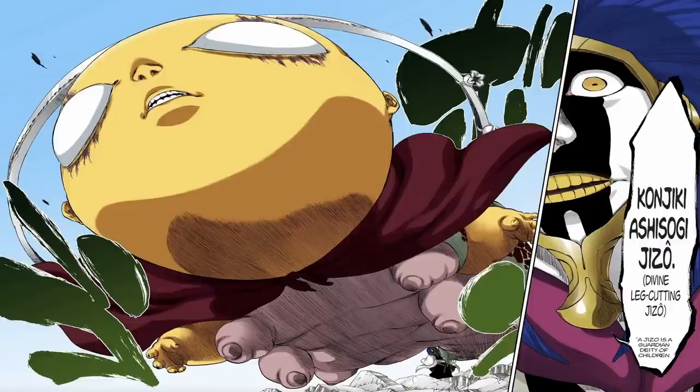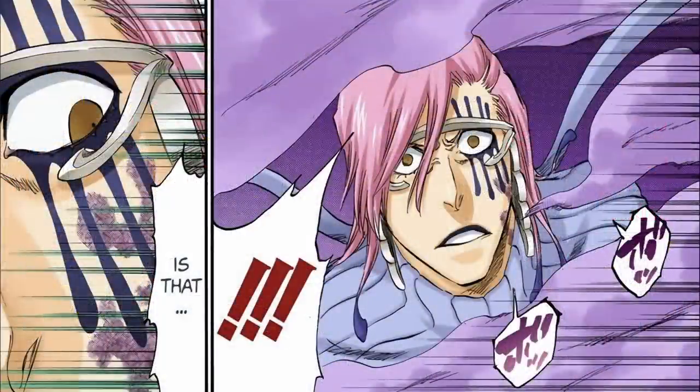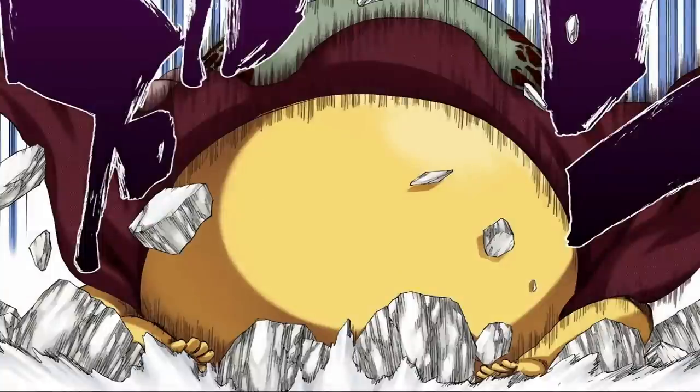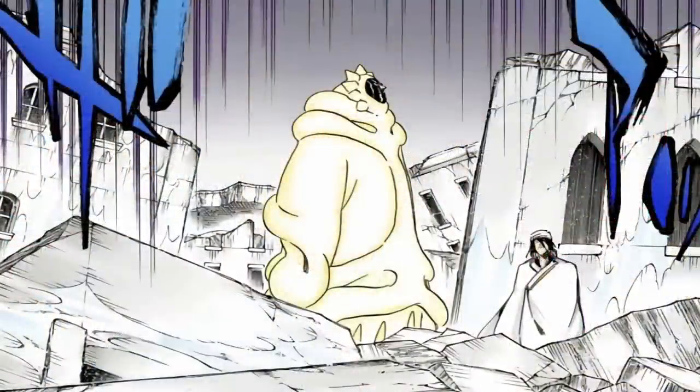Despite its grandiose appearance, Konjiki Ashisogi Jizo's abilities are fairly simplistic. Upon being summoned, it spews a quick-acting deadly toxin from its mouth in the form of a purple gas cloud that covers an enormous radius, and then often uses its huge bulk to slam onto enemies before trying to devour them whole. For a quicker death, the Bankai is able to sprout a nest of blades from its chest before charging its enemy with surprising speed. But that's about it — and so to deal with the higher calibre of enemy in the Thousand Year Blood War arc, Mayuri decides it's time for an upgrade.